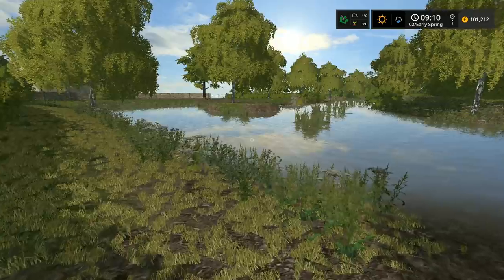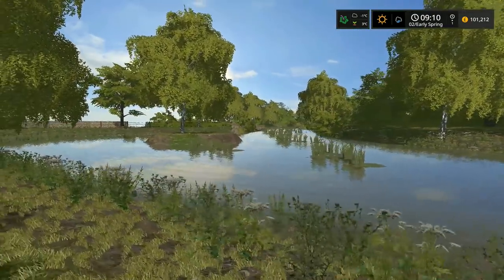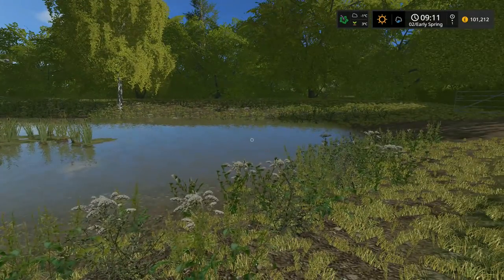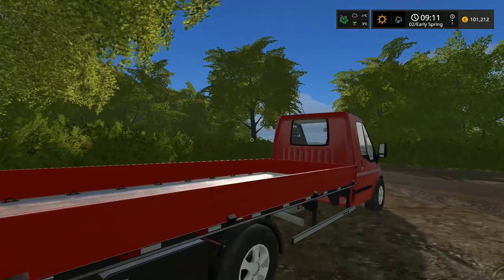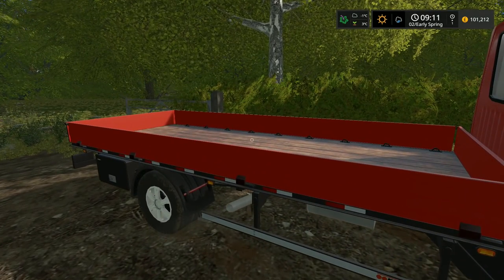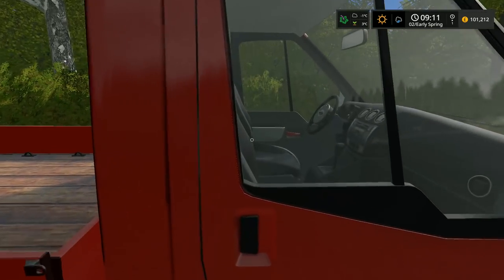Welcome back — we're just sitting at one of the little ponds around the farm. We can actually use this as a water fill point, which is great — a nice big pond to get fresh water for the livestock. This is our little transit van with a flatbed, which will be our little runaround. It's got a nice flatbed so we can always use it to carry pallets when we need to.